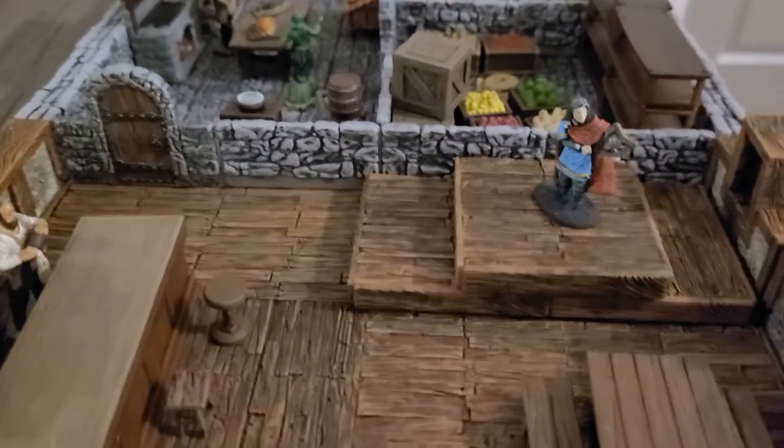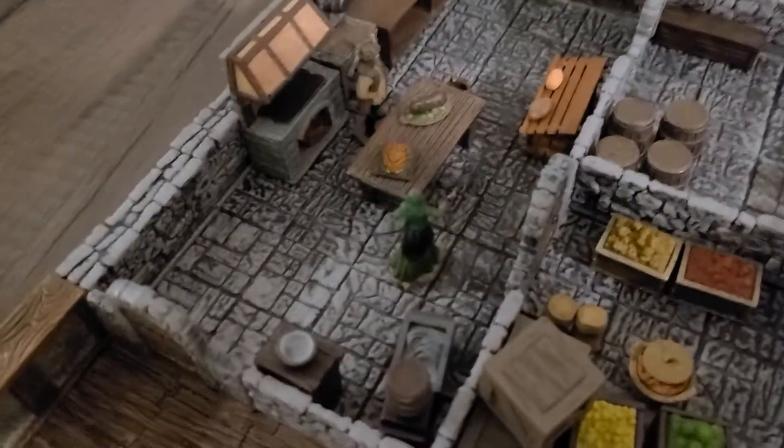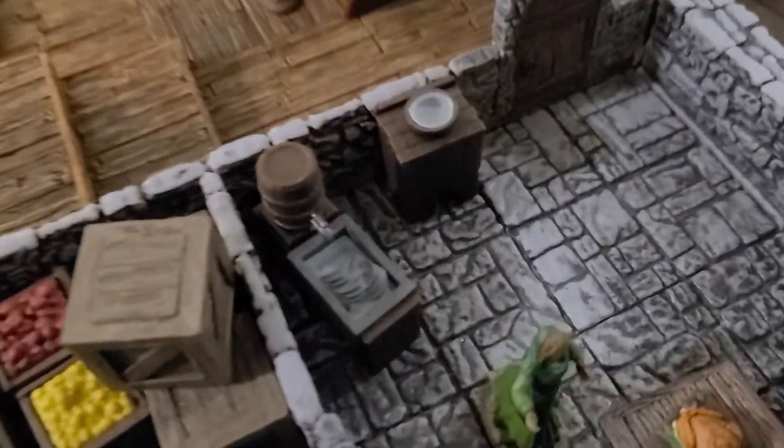Stage with a bard. The back of the house has got a kitchen — a stove, prep area, dish station. I mean, look at that dish station — that's crazy.